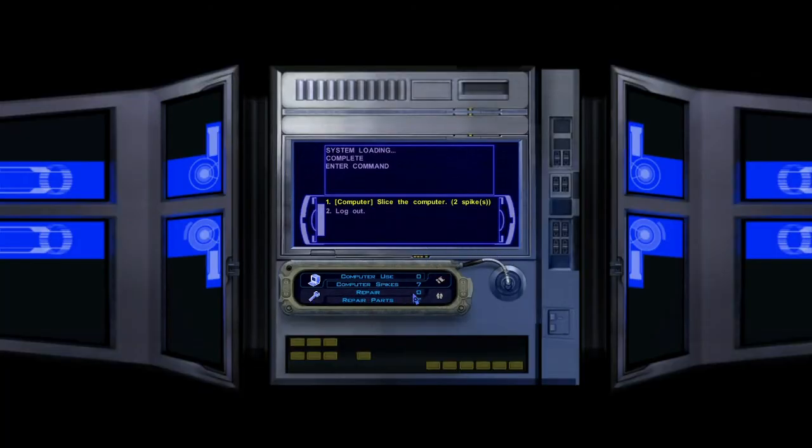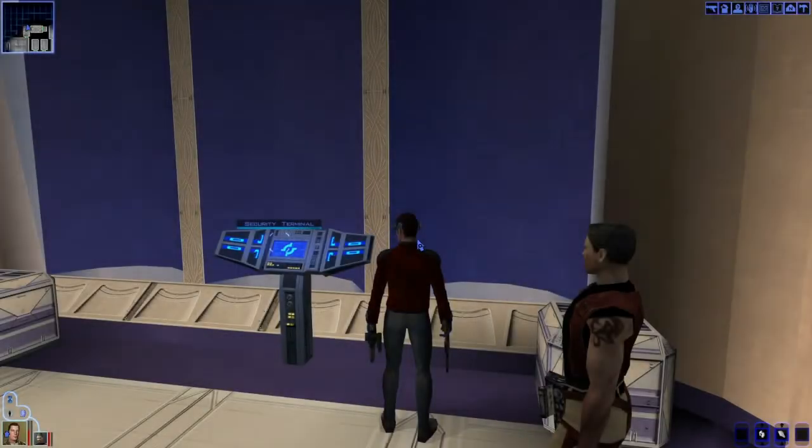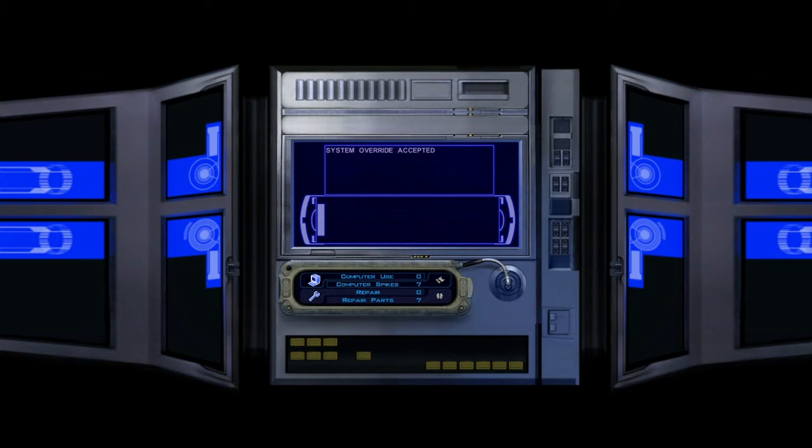Security terminal. I have five spikes, so if I slice... I'm going to do a little save scumming here. Quick save right now. I want to beat this place, it's pissing me off. I want to disable security cameras, open all security doors, upload area schematics. I'm going to open all the security doors — hopefully that leads somewhere good.